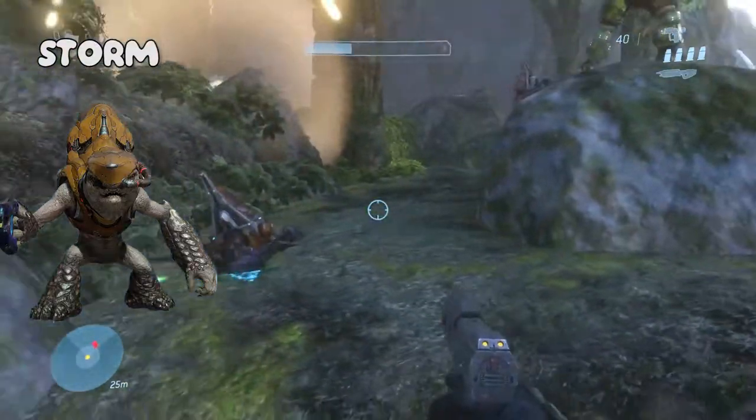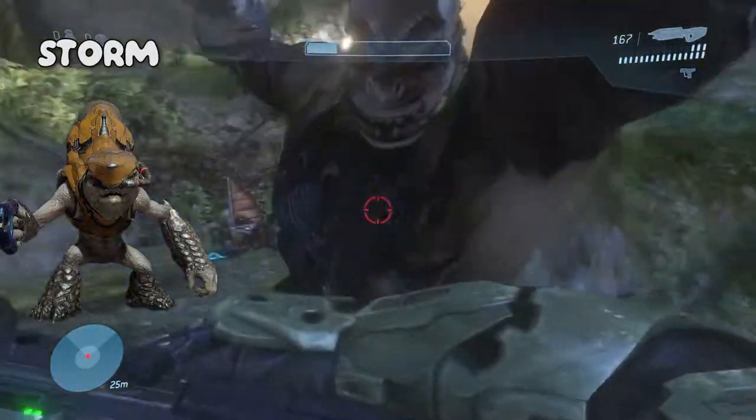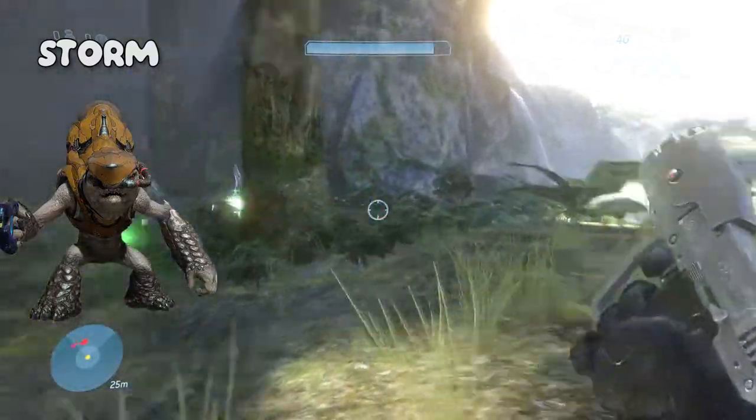They have the same role as the traditional grunt miners from the original Covenant. A major difference between the two is that storm grunts do not wear face masks like their Covenant Empire counterparts, instead wearing a tube connecting to their nose. However, this is all that can be said about them without repeating the minor rank.